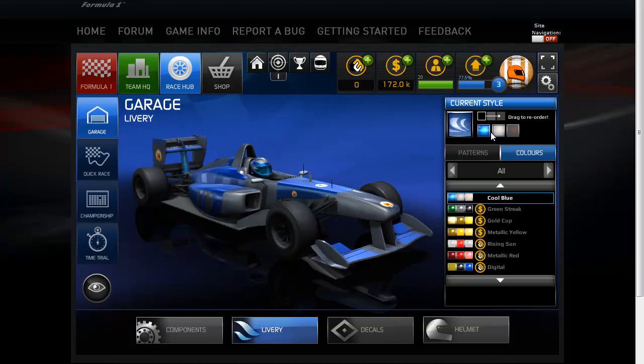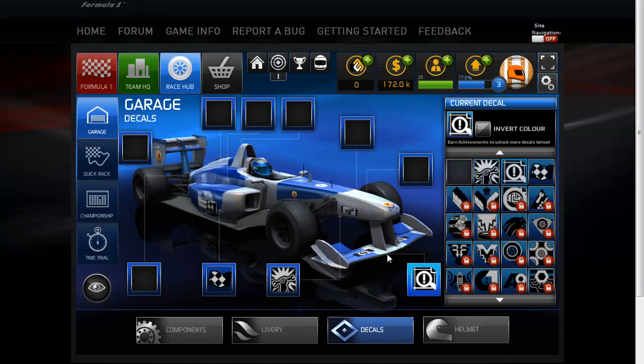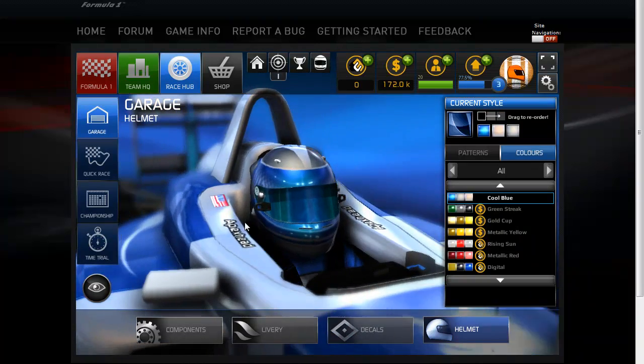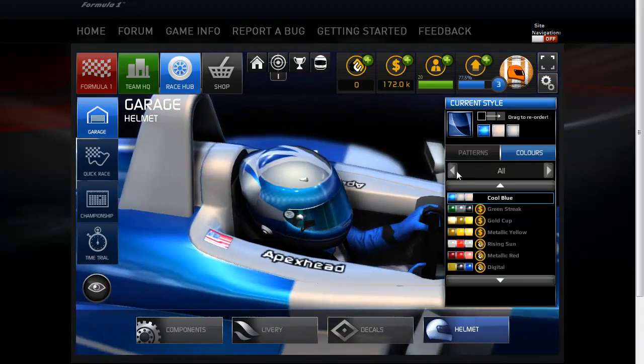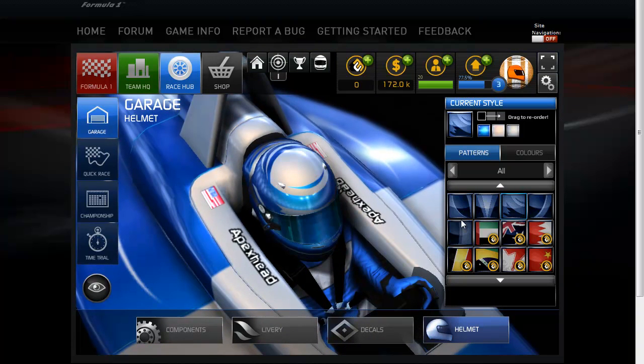There's also a decals button that allows you to place decals on the car, with little indicators pointing to different parts of the car. I've unlocked three — I can change them, click to the next one, and throw one there. The helmet zooms in and you can actually see your team name on the side of the cockpit. There are different patterns along the top as well, though a number of these are locked or cost Codemasters points.